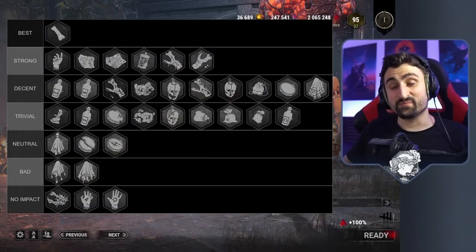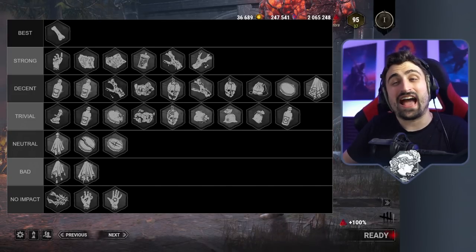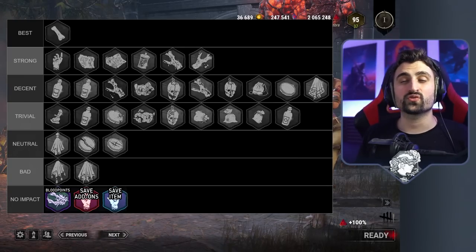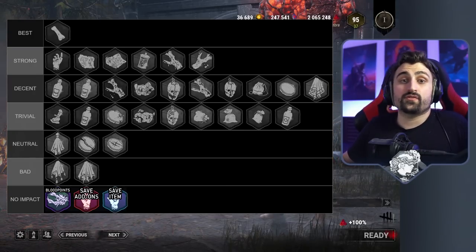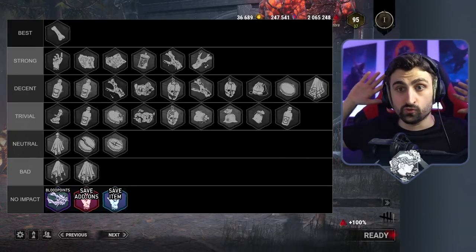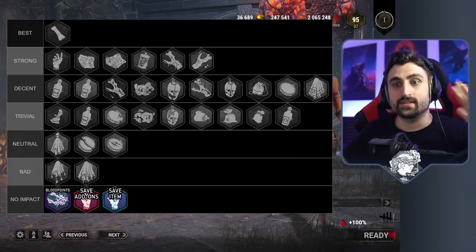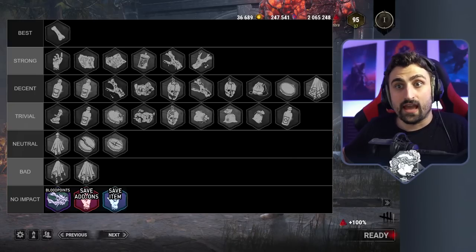Right off the bat, before we break down what all of these offerings do in the match, let's talk about the ones that don't actually do anything in the match itself. We're talking about the blood point offerings — all of them — the black ward for killer and the white ward for survivor which lets them save their add-ons and items. These are okay; the blood points in particular are amazing to let you level up and buy stuff faster. You should use them almost all the time, but they don't affect the gameplay in any way, so we're going to ignore all of these.